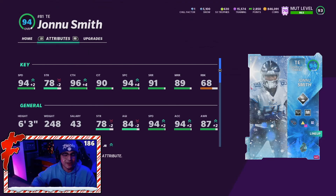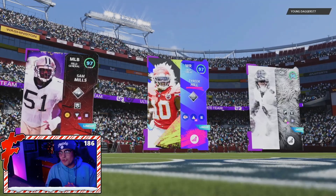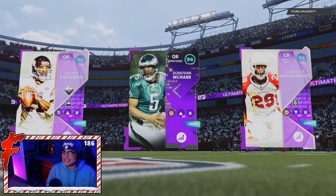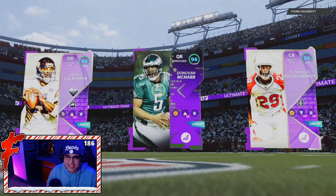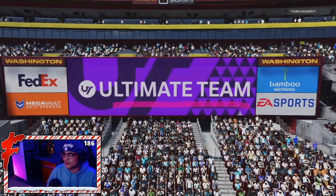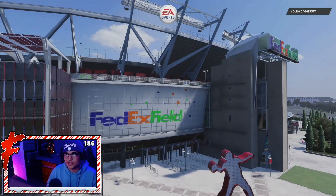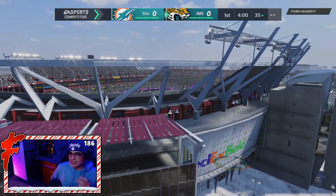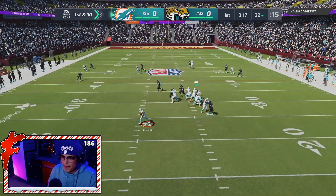He only gets tight end chems — full Go Deep, full Sprinter. I think Jonnu Smith is going to absolutely ball out today. I'm going to try him on the beater to see if he can beat defenses over the top with his speed and deep route running. That's enough talking, let's hop right into it. His opponent has Sam Mills, Tyree Hill, and Lamar Jackson in their top three — his name is young_dagger_577.